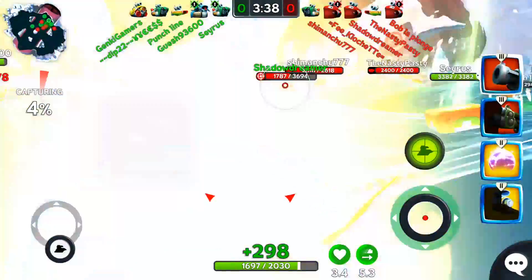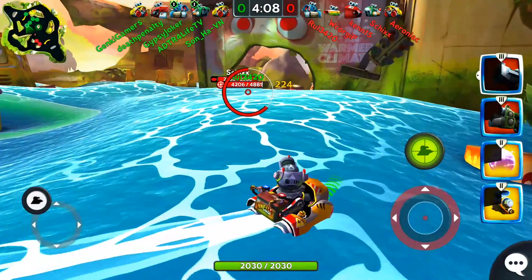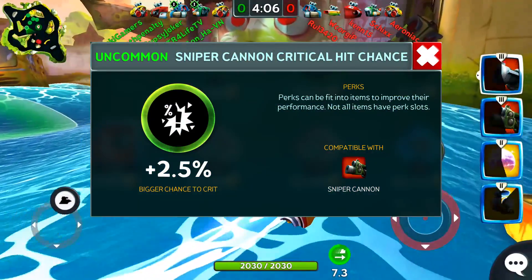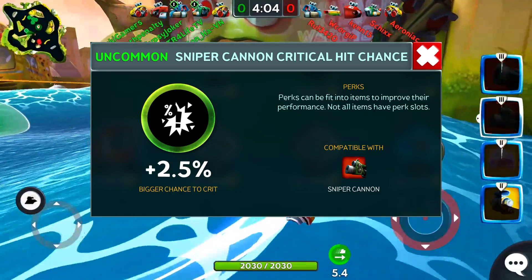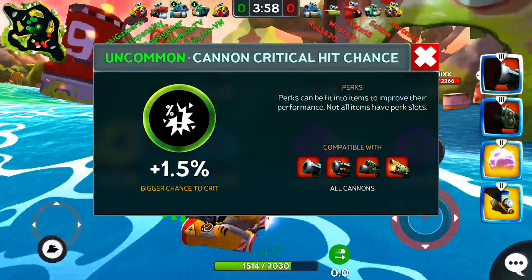On the other hand, the sniper cannon has much better scaling with critical hits. The best perk to use on a sniper is the sniper cannon critical hit chance perk, which can only be used on the sniper cannon and gives a higher percentage chance than the regular cannon critical hit chance perk.